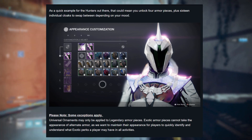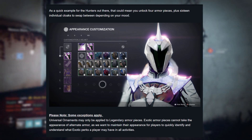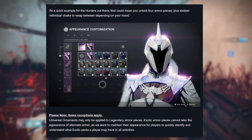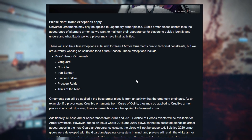We can see the whites, greens, and blues are all locked. Once we apply synthweaves, we'll be able to unlock and use them.